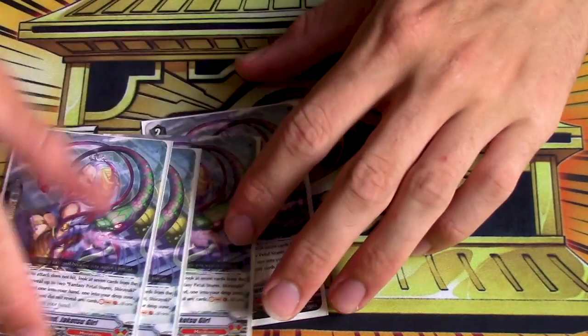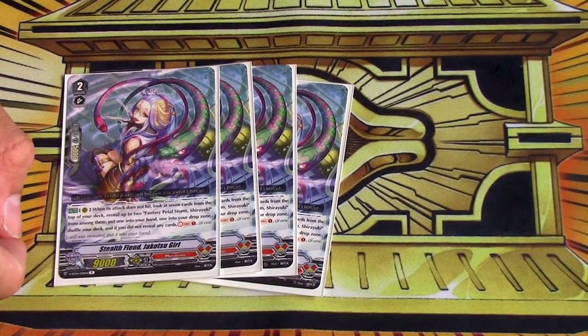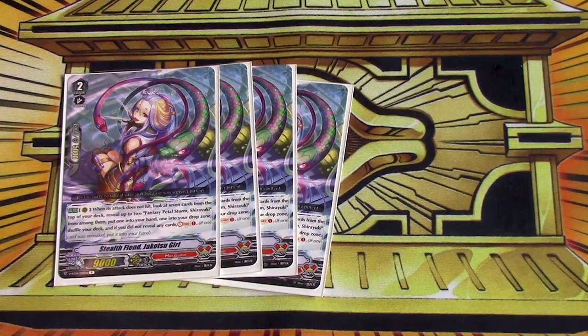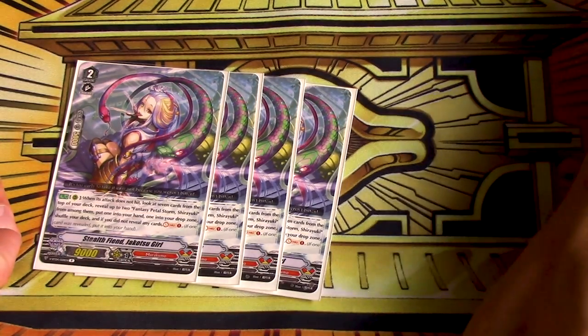Grade twos: running four copies of Jokotsu Girl, which is a really good grade two. It's Shadow Stitch — check top seven, reveal up to two Shirayukis, add the first one to hand, send the second one to drop zone if there's a second one. And if you reveal none, just soul charge one. Murakumo uses soul, and this gives you soul. You can also potentially get two cards out of your deck, so it's a really good card in standard.